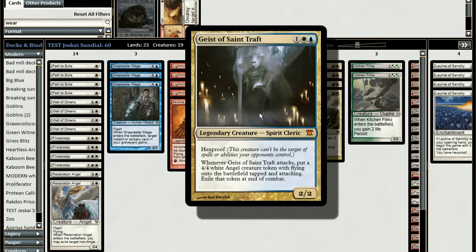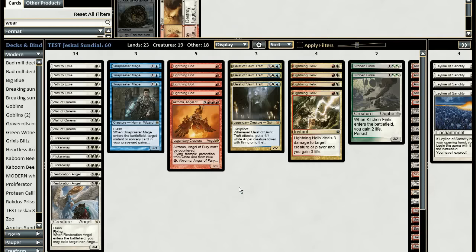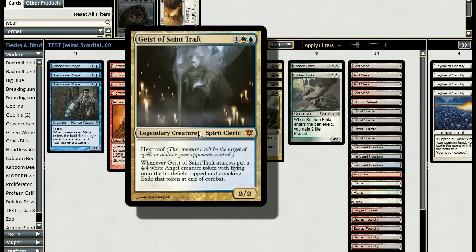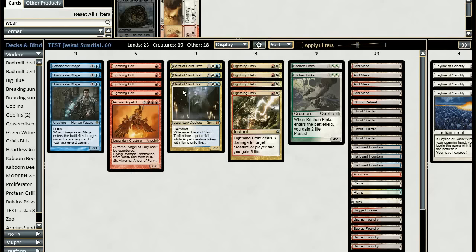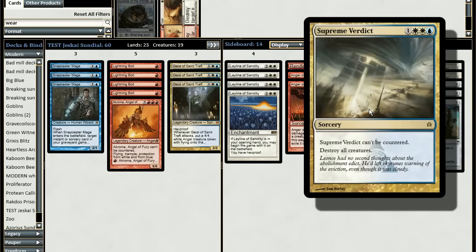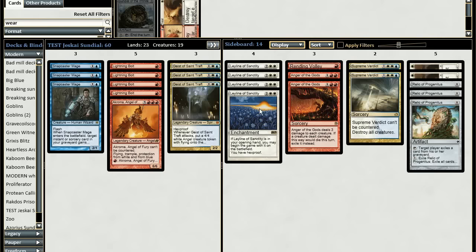The other reason for blue is Geist of Saint Traft — the exile-the-angel-token trigger fires at the end of combat, so you can stop it by activating Sundial of the Infinite and keep your tokens. Right now I think the two-color version is superior: the mana base in Jeskai is shaky without enough blue sources, and Geist of Saint Traft isn't the best card in the current meta — it gets blocked by so many things. The sideboard gains Supreme Verdict over Wrath of God since it can't be countered.